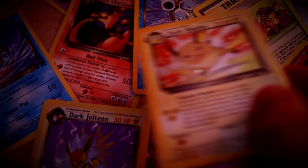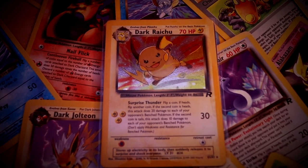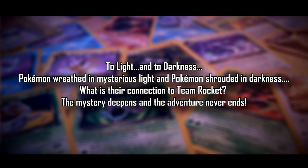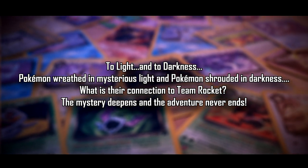These dark Pokémon in the card game seem to be an exact equivalent to Shadow Pokémon. The Neo Destiny set's blurb reads: 'To light and to darkness. Pokémon bathed in mysterious light and Pokémon shrouded in darkness. What is their connection to Team Rocket? The mystery deepens, and the adventure never ends.' What we learn when we look at these new Light Pokémon that counteract the dark Pokémon is that they have higher HP than their regular Pokémon forms, and they tend to have attacks that aid other Pokémon in battle — all about companionship and training together. This then begs the question: if we've got Shadow and Dark Pokémon, and then a sort of pure Shadow Pokémon that can't be changed, like the Lugia, the Celebi, and the Mewtwo, do we have a version of this for Light Pokémon?